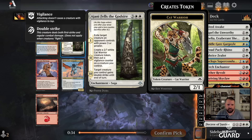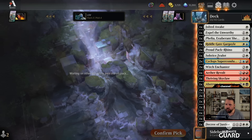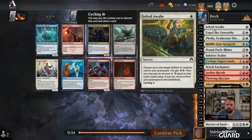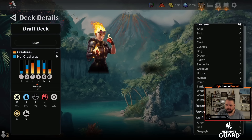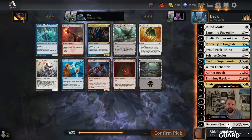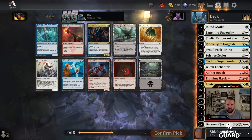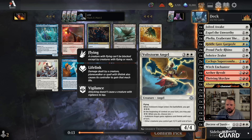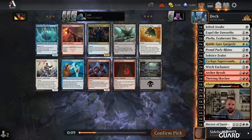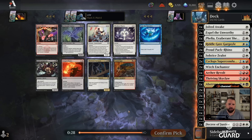Another Ajani Fells the Godsire — white has seemed open, I'll tell you that much. Can Jolted Awake get enchantments? No, so I can't get Ajani back with that — that would have been nice. I have two artifacts and four enchantments, and one's a Riddlegate Gargoyle. Looking at Rosecott Knight... maybe I should just take Expel or Meteoric Mace. The mace doesn't work with Felia or anything — let's just take Expel, another cheap removal spell.